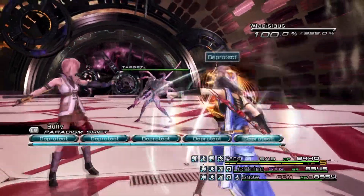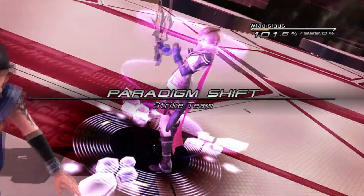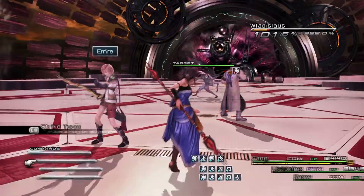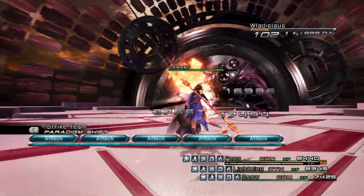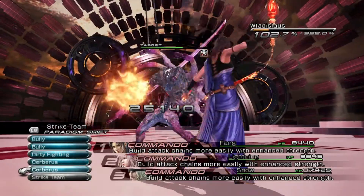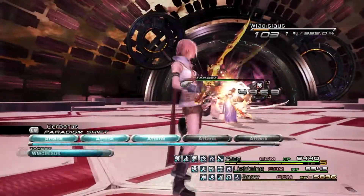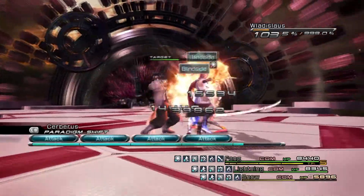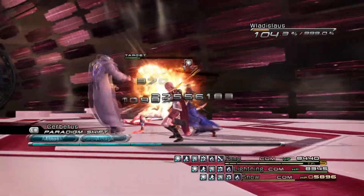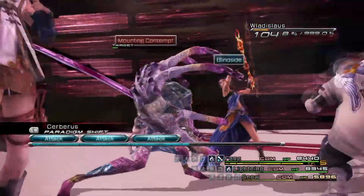So the fight should look something like this. Ideally you'd want Sprint Shoes as well to do this fast. We got the Deprotect on pretty much immediately, so we'll switch to attack. Lightning's got Manaward on as well — let's finish up and get the ATB Refresh. I didn't get the ATB Refresh, but he's pretty much dead at this point.